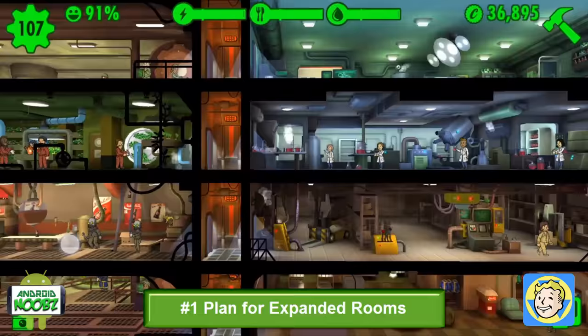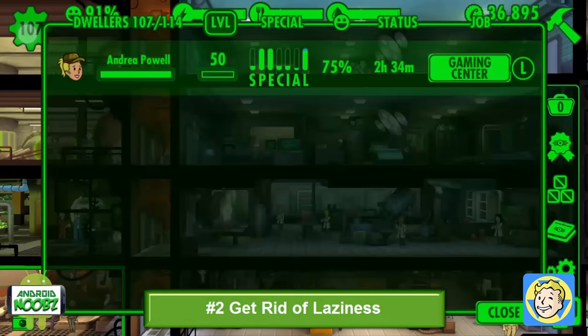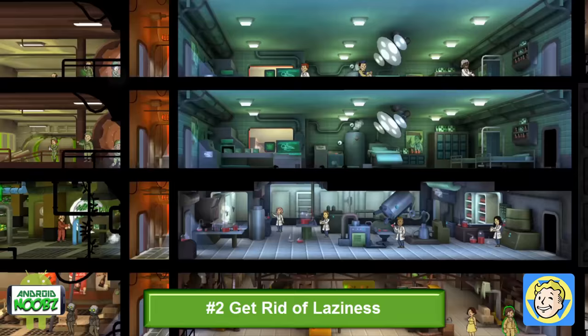Expanded rooms are more efficient than multiple separated rooms. Get rid of laziness — look at your dwellers list and find any that are on a coffee break. These dwellers do nothing but suck up resources. Put them to work.